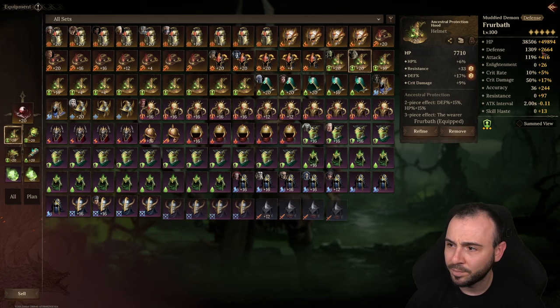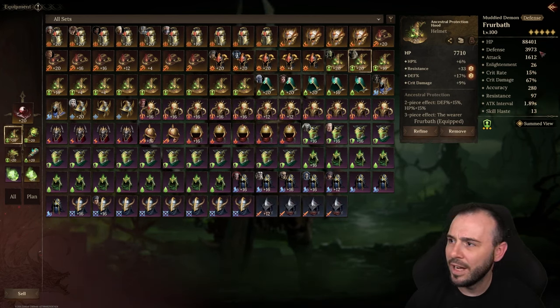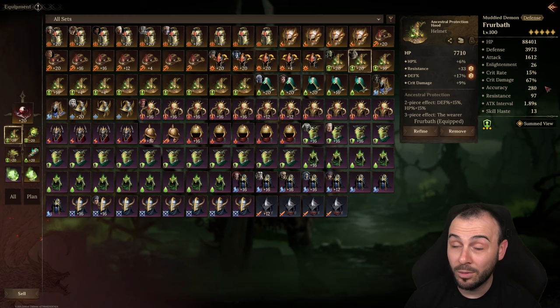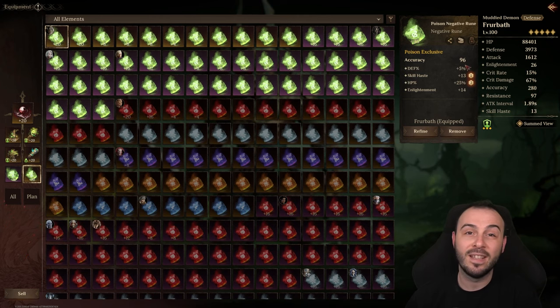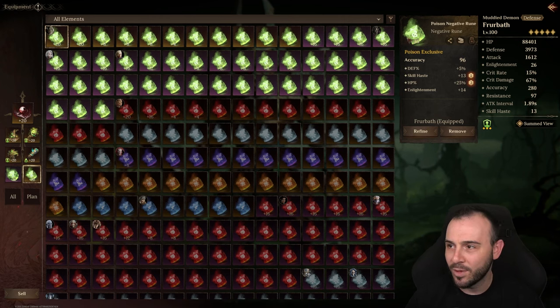Sigrid is on the Ancestral set with fairly decent stats: 4k defense, 88k HP. I definitely want to drop more HP for defense, but the gear pieces aren't great with the substats. 280 accuracy — we managed to get the accuracy up. If this was rolling mid-triple defense it would have been so much better, but unfortunately it didn't. It's still a nice accuracy rune.